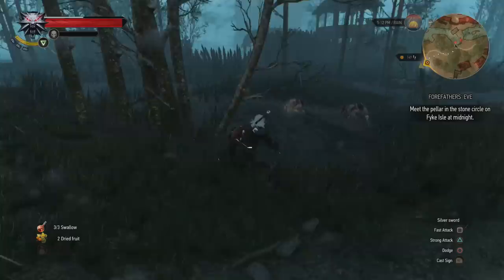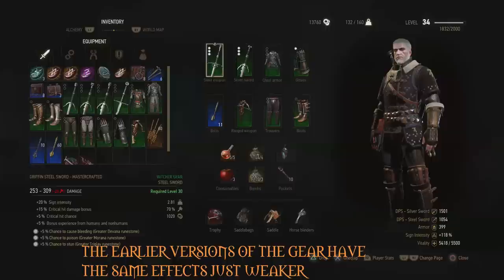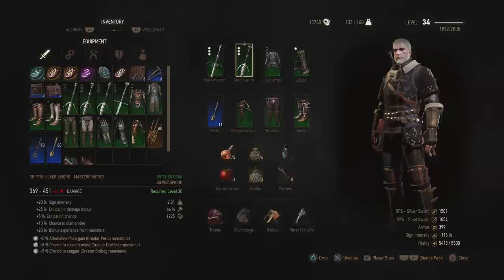Now let's have a look at the equipment and then the abilities. We are going to be using both the Gryphon Swords and the Feline Armor — and of course use the earlier versions, but this is the final level, the Mastercrafted sets. We'll be using the Gryphon Steel Sword Mastercrafted, which gives 20% sign intensity, plus 15% critical hit damage bonus and 5% crit chance. Also the Gryphon Silver Sword Mastercrafted with 20% sign intensity, 25% crit hit damage bonus, 5% crit hit chance, plus a 10% chance to dismember. We want these swords instead of the Feline versions because of that extra sign intensity — combined we get an extra 40%, and they've also got high crit damage bonuses and crit chance.